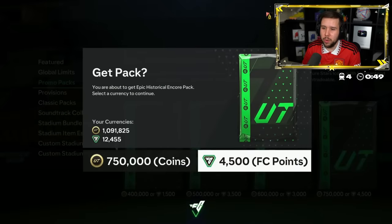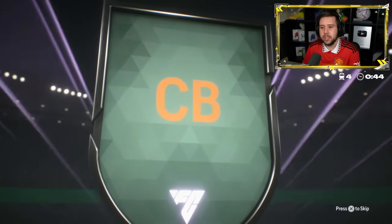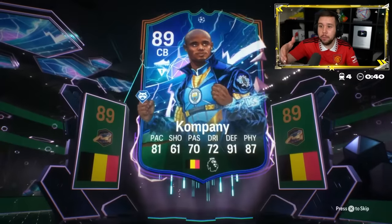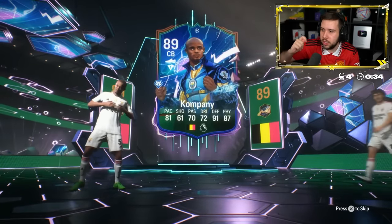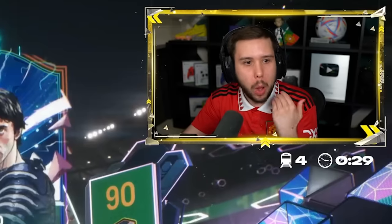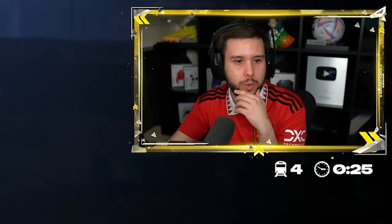Come on. What am I looking at here? Oh, that's Kompany though. Yeah, that's Kompany - that's actually really good, he's solid. Who else? That means we haven't got a single icon in this entire pack. And it's Milito. How much does Kompany go for? Kompany should still go for a good amount - that Champions League card is still very solid. He goes for 640,000 coins.